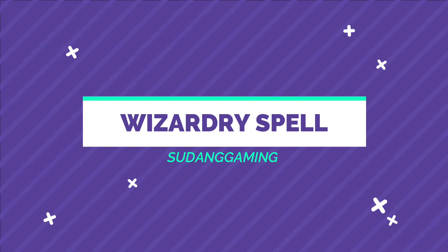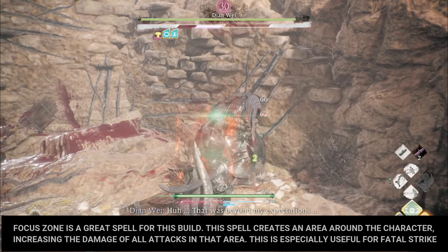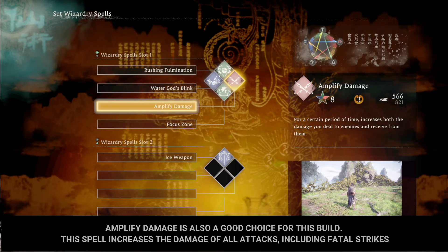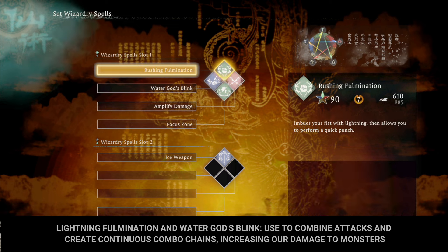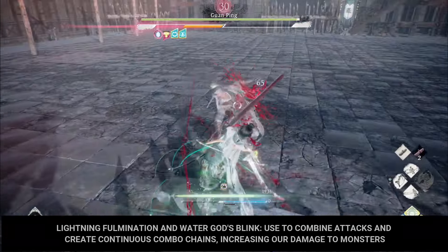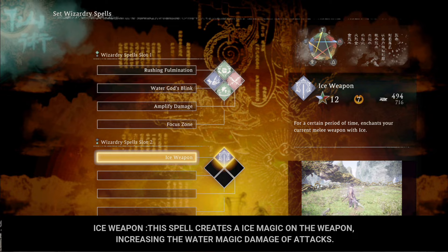Finally, there is the selection of spells to use. Focus Zone is a great spell for this build — it creates an area around the character, increasing the damage of all attacks in that area, especially useful for fatal strikes. Amplify Damage is also a good choice, increasing the damage of all attacks including fatal strikes, though note it also causes you to take extra damage from monsters, so use it wisely. Lightning Fulmination and Water God's Blink are used to combine attacks and create continuous combo chains, increasing our damage to monsters. Ice Weapon creates ice magic on the weapon, increasing the water magic damage of attacks.